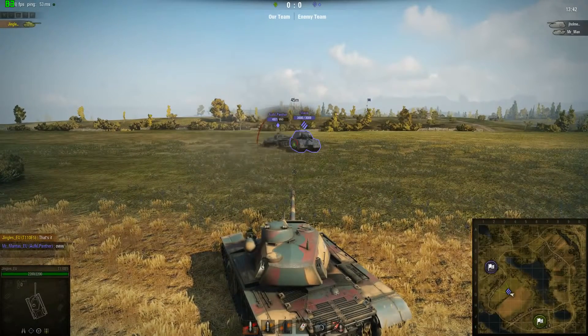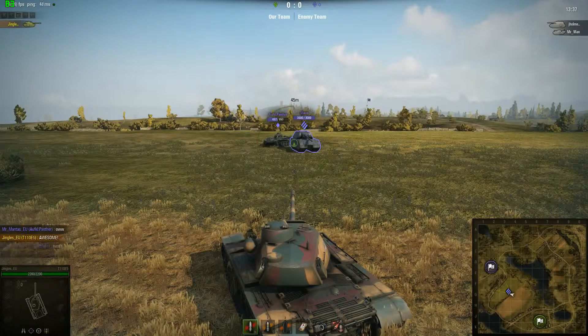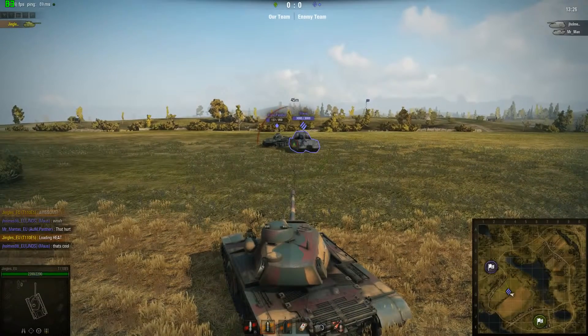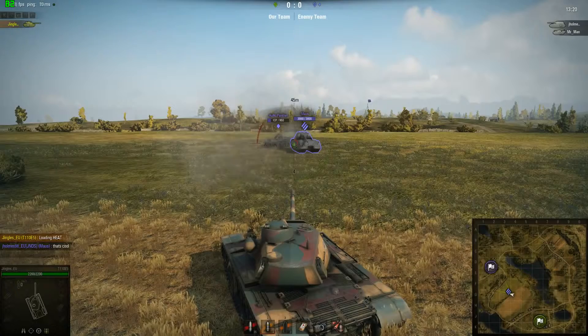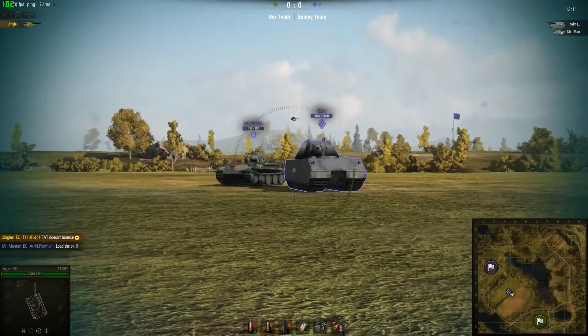This sort of thing is only going to be possible with armor-piercing ammunition — AP, APCR, HVAP, and all the different variations. High explosive, high explosive anti-tank, and HESH will not bounce; it all explodes on impact, as you can see here where I'm trying exactly the same thing with the T110E5's high explosive anti-tank ammo. This stuff just detonates on impact — it will not bounce and strike a nearby target. Switch back to APCR...